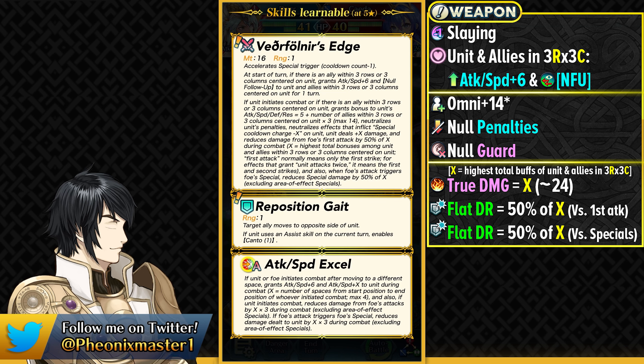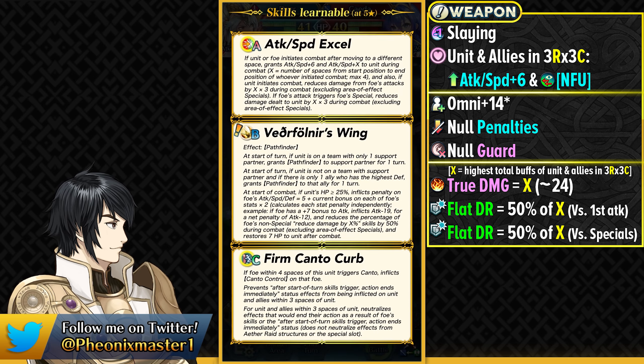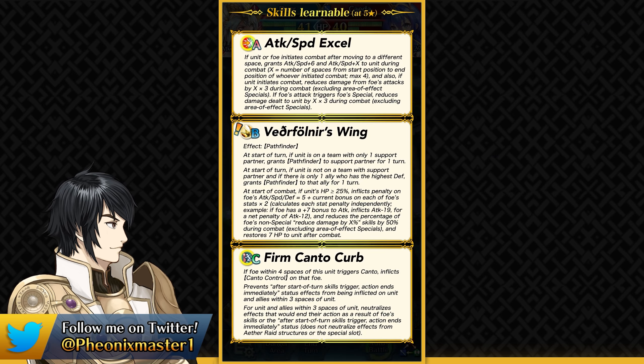It can be a bit awkward at times because of the reposition, and I don't know why they decided to make this an Infantry and Armor exclusive skill, because Cavaliers and Flying units would have absolutely loved to get this. Aided Dagger is an Aided unit, so she's going to be disappearing from the barracks if you fodder her. I wish they would just make Aided units also not disappear like Attuned and Rearmed units.